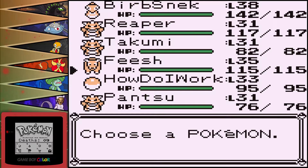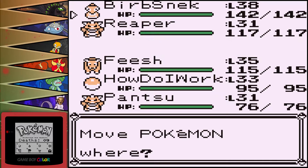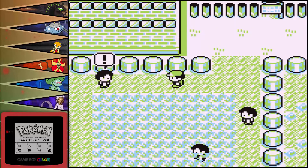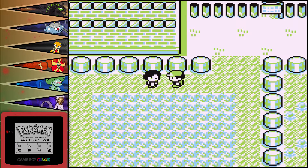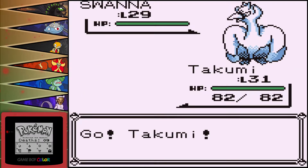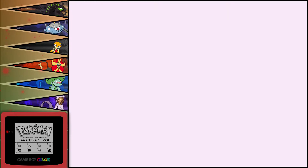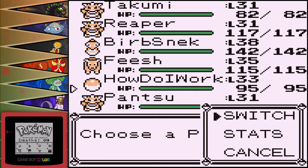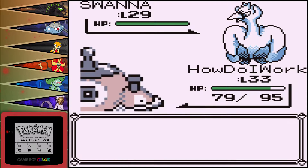I don't remember what level Scraggy evolves, but these guys are typically bird traders. I don't know, let's just put Takumi up front. I kind of want to get Takumi evolved, but I don't know when necessarily I want to evolve it. That's a Solana — why do you look so angry? Let's go into how do I work, and Thundershock it.